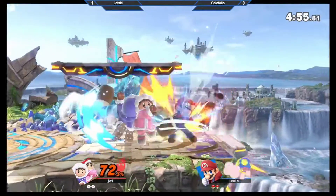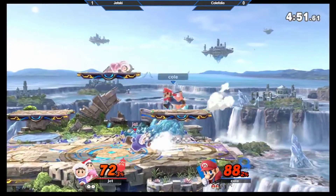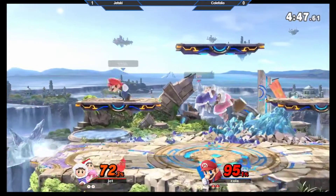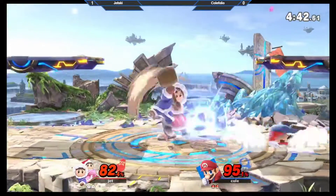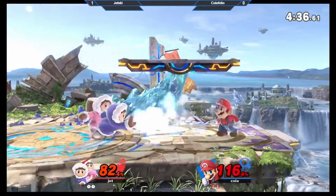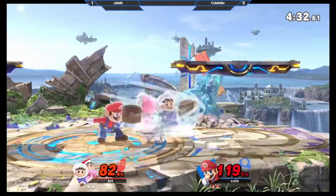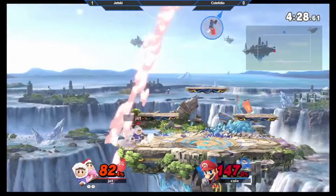Okay, hitting with that safe back air — excellent pressure. He's starting to bait options a little more, trying to get these blizzards and punish them. We're seeing a more patient neutral from both sides. No mashers here. He is staying out of the range where you get frozen, which is really good matchup knowledge and awareness by Colefolio.